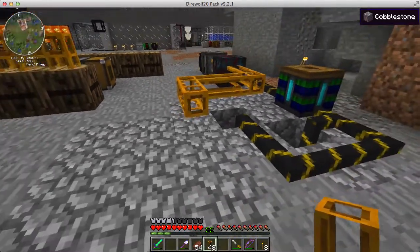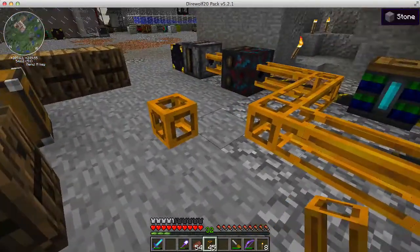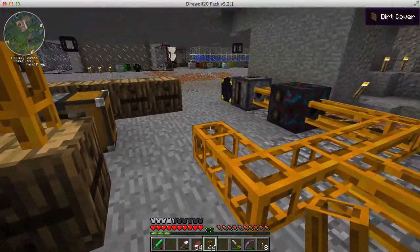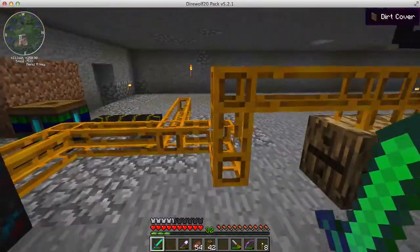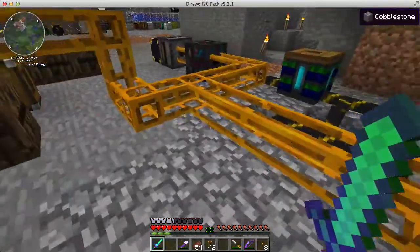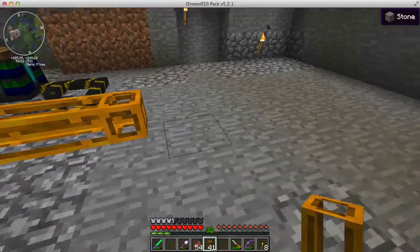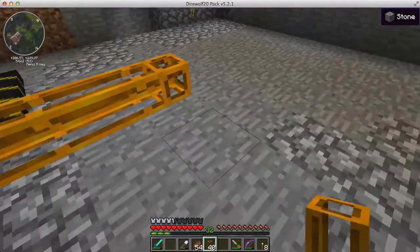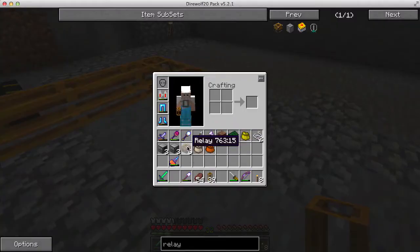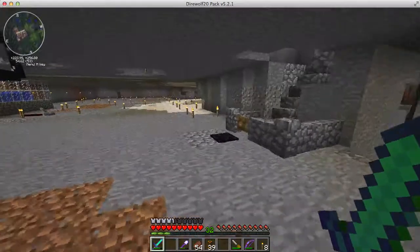We can start off by just laying out the tubes. I need to navigate around all this piping. So one path is going to go right to the barrels, and this path is going to go to the pulverizing and smelting. But I realized I need seven relays, not six. So I have to go make another relay.